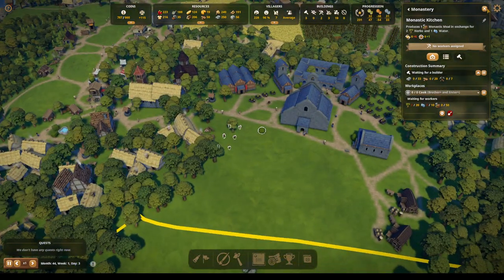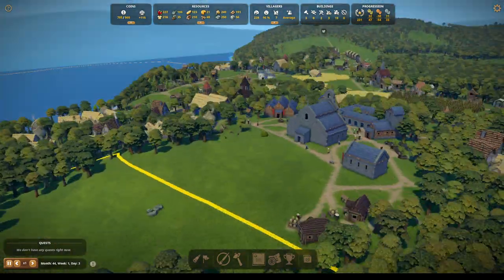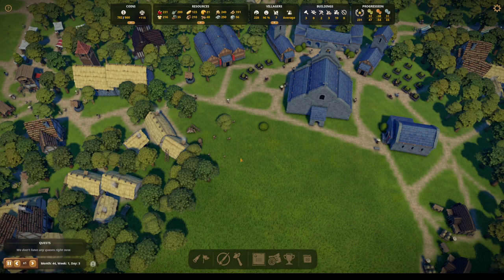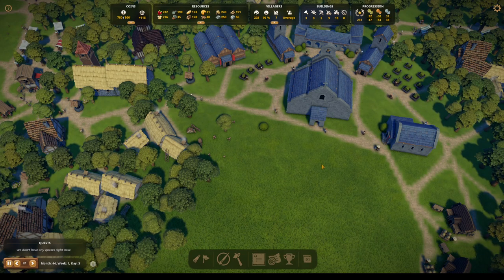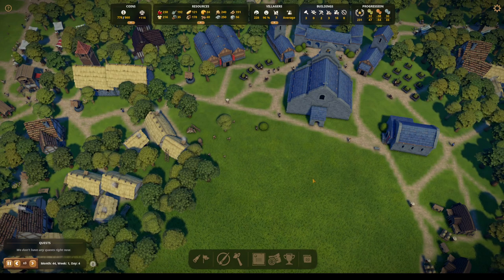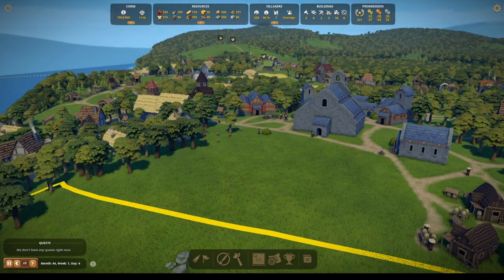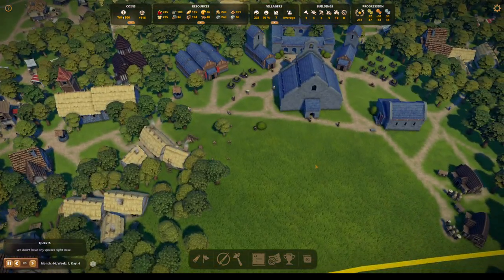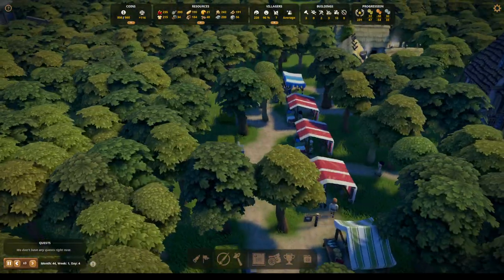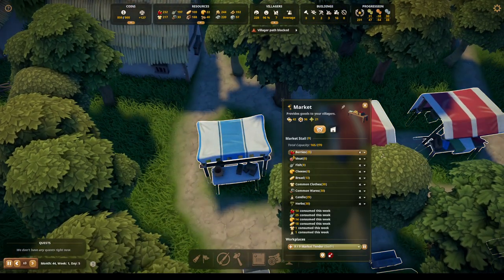I'm not going to worry about the refectory until we really need it. And I've already changed my mind — I think I'd like the refectory to be kind of like here, almost like a dining hall kind of thing for after church, like a Fellowship Hall. They will assign cooks to that. I did notice that we have another item that we can add to the market.